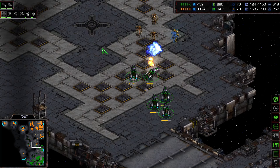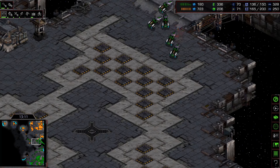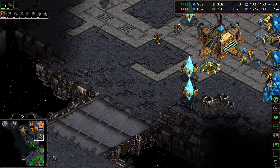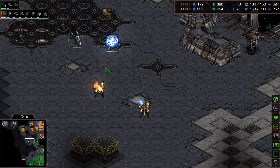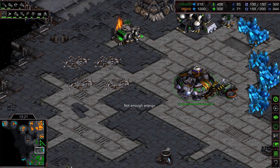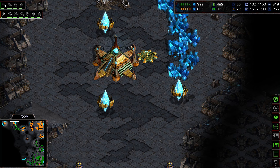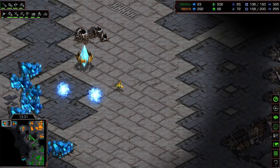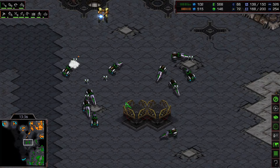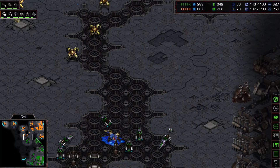Mines would have been a better decision than goliaths with tanks. The vultures now take out the remaining zealots and high templars. The expansion is still secured. Flash moves out to buy time with mines in the middle of the map. The Protoss kept expanding while attacking. Flash tries to place as many mines as possible and snipe whatever he can, moving out fast with his vultures.